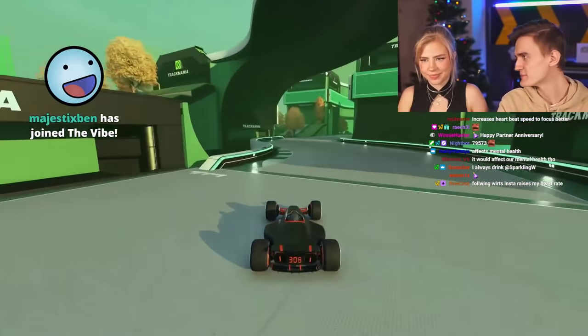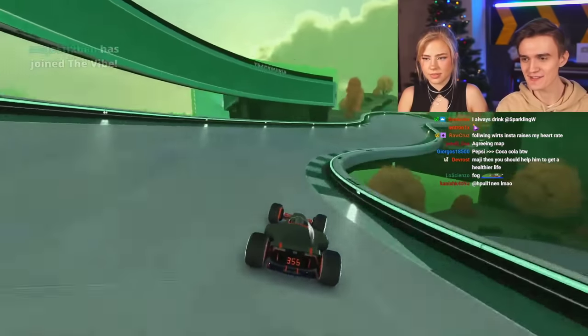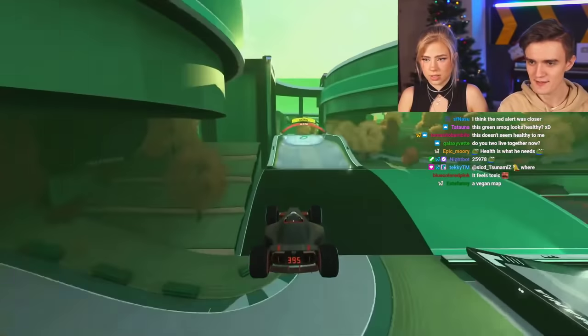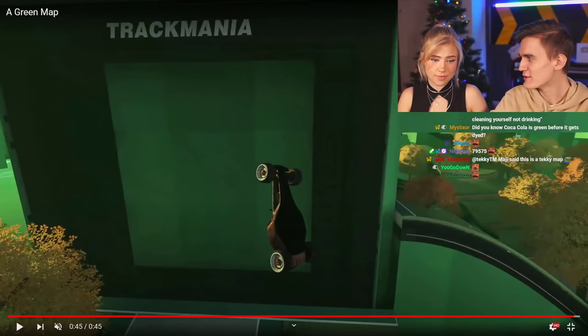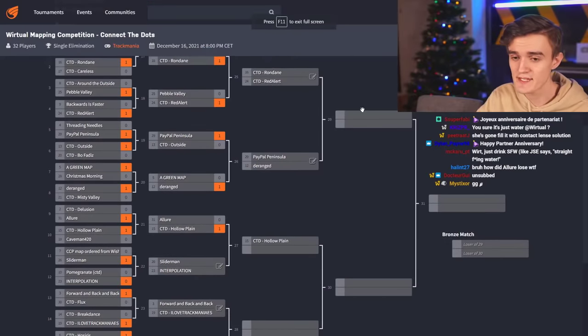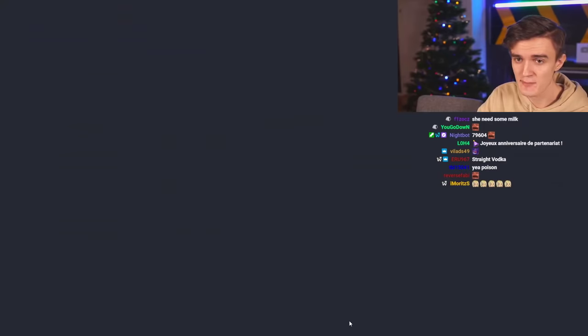The hosts continue joking about the green grass maps 'brightening life a little bit.' Someone in chat jokes it's the same color as their liver. The banter continues about cola consumption, livers working out, and water versus cola — with one host going to get more water.